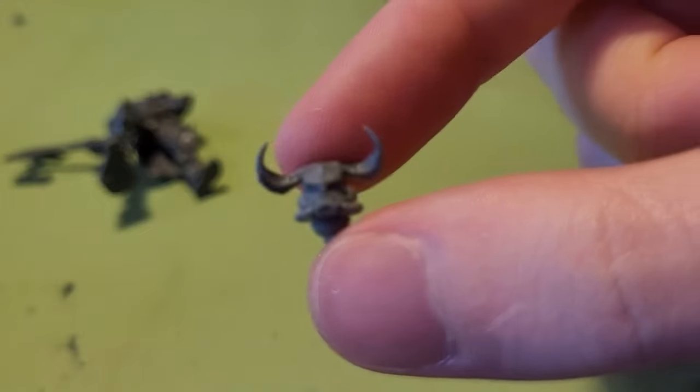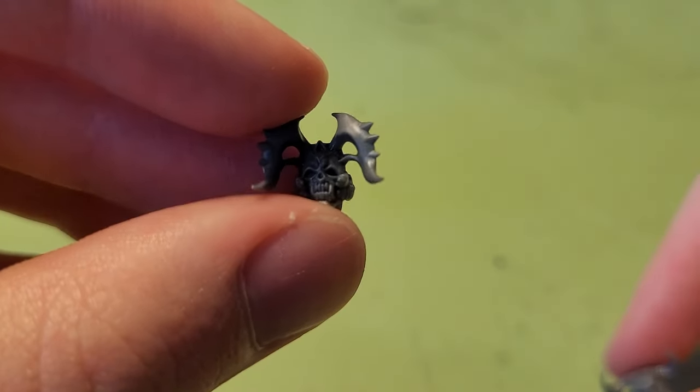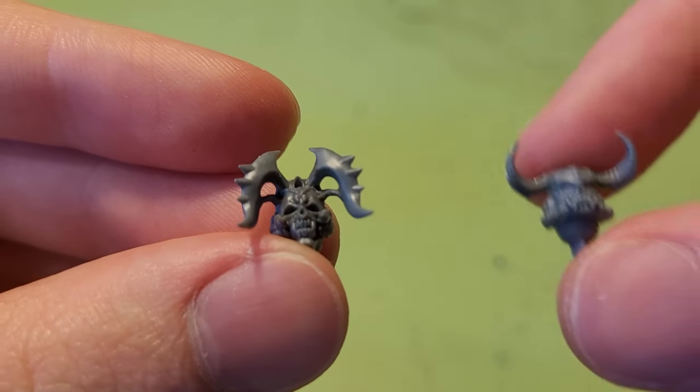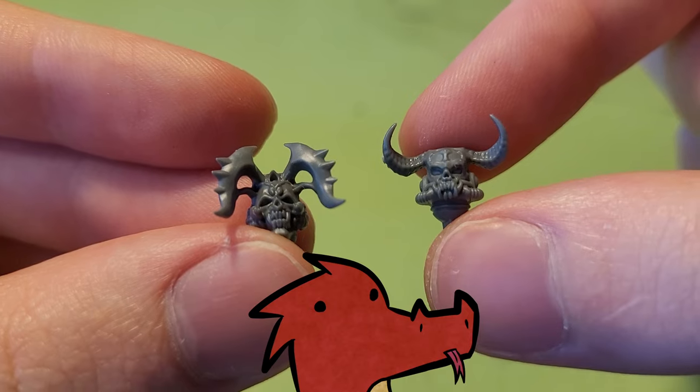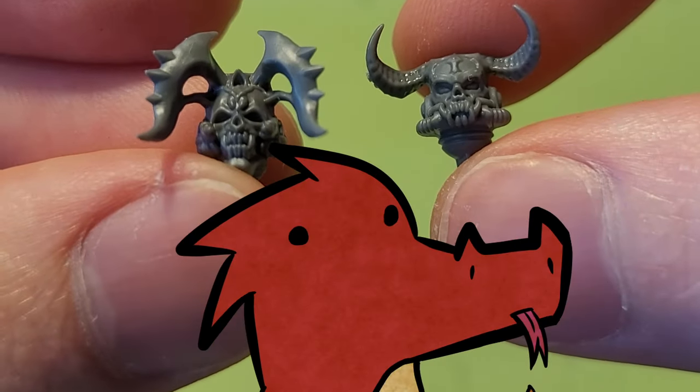The head I'm using is from the Chaos Space Marines Possessed kit, but there are plenty of other options featuring both skulls and horns, such as this Corpse Grinder head from Necromunda. This is Warhammer, after all — finding something with skulls and horns on it should not be a problem.